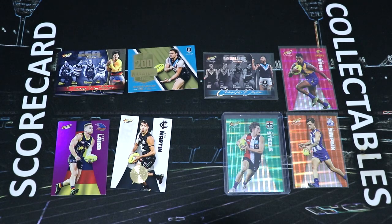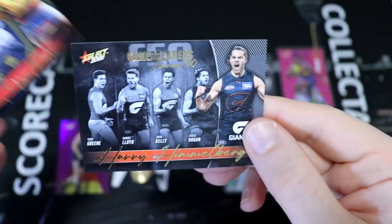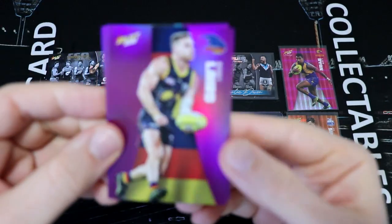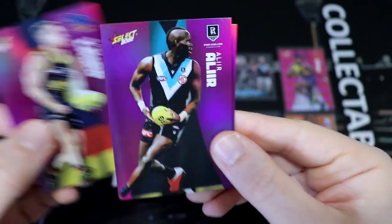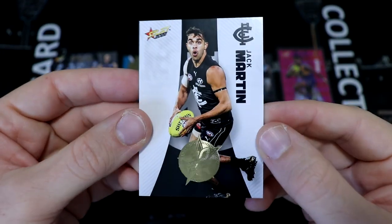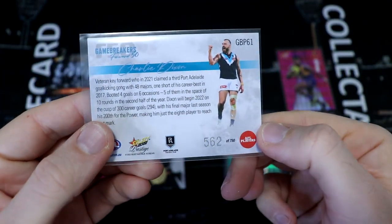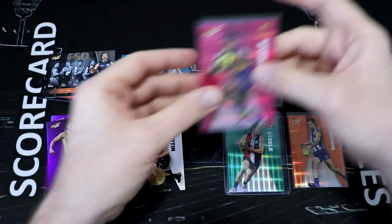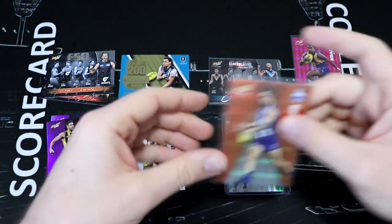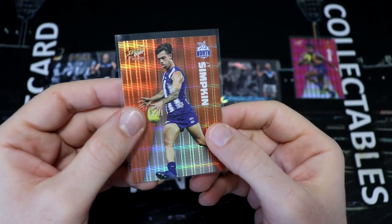Let's do a quick recap of our inserts from the normal Footy Stars packs. We've got a Shane McAdam Game Breaker and a Harry Himmelberg Game Breaker. We got a Steven Motlop 200-game milestone for Port. We picked up three purple parallels with Rory Laird, Aaliyah Aaliyah and Jack Gunston. We also picked up a Jack Martin 30-year foil card. From our Prestige packs we got a Charlie Dixon Game Breaker — number 562 of 750 — and a Liam Ryan pink parallel number 161. We got an orange Jai Simpkin number 138. That's a nice way to celebrate Northe getting to a thousand subs — congratulations, mate!